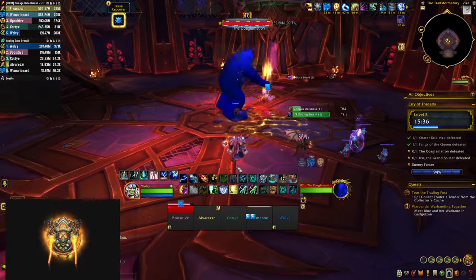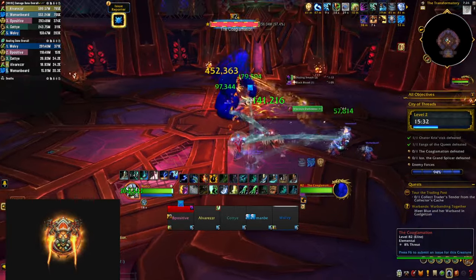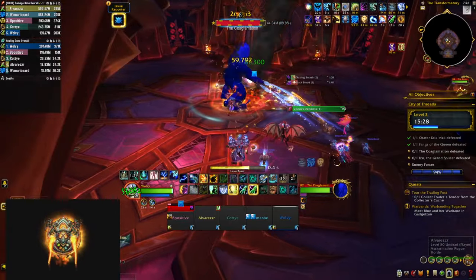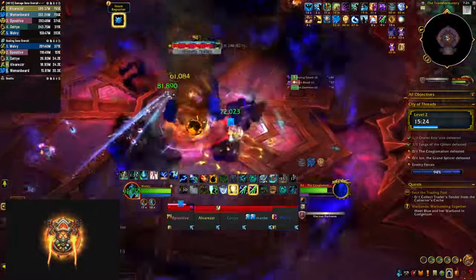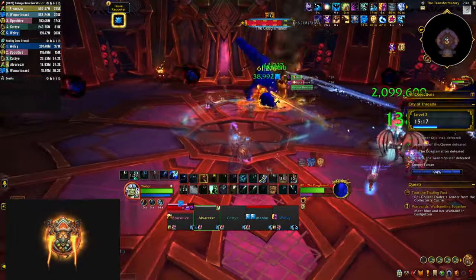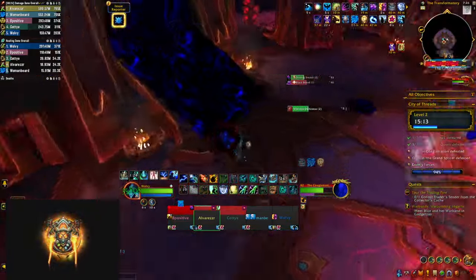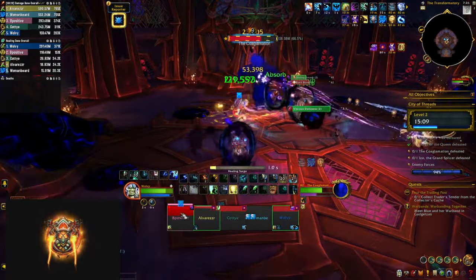In the middle room awaits boss number 3, the Coglomation. Oozing Smash is a tank buster that also puts a debuff on the tank reducing their healing taken. Vicious Darkness deals AoE damage to your whole party and summons black orbs around the room that crawl toward the boss. Soak all of them — if they reach the boss it heals him — but soaking drops puddles that deal damage and apply healing-absorb shields you need to heal through.